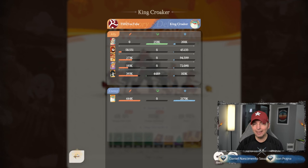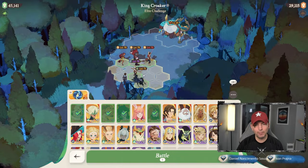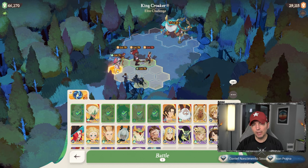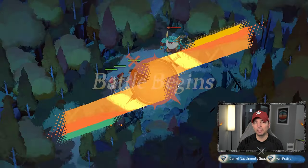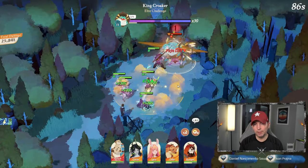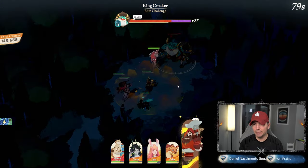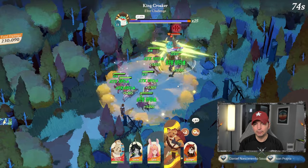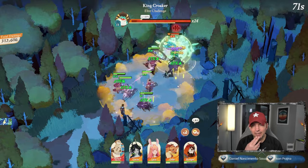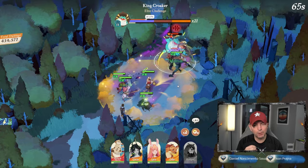Merrily isn't doing incredibly well, so let's drop Merrily and try Laika with the attack boost. I'm wondering if Laika also applies some defense down. Let's go ahead and drop her in and see what happens — I believe Laika does have a bit of that physical defense down as well.